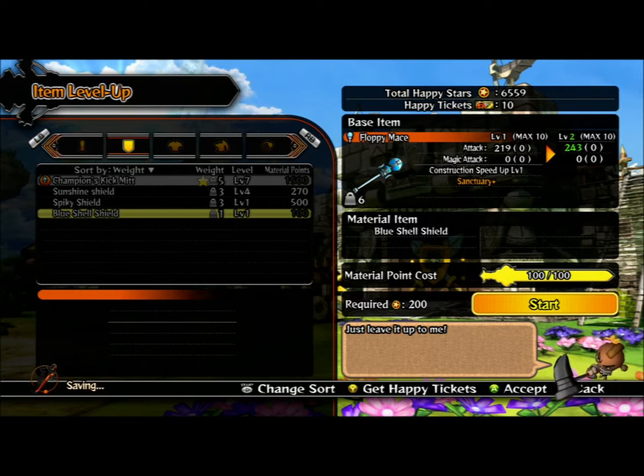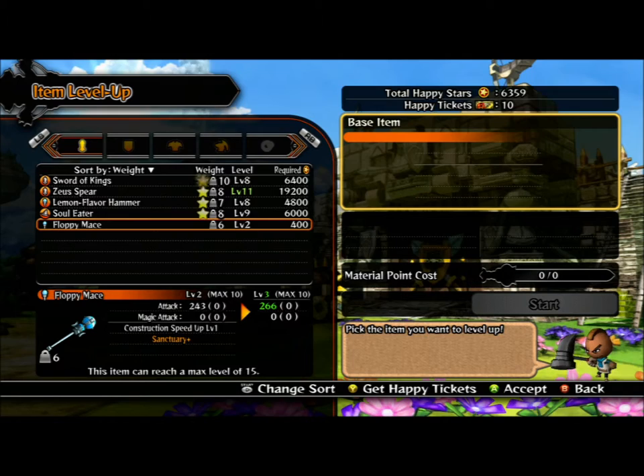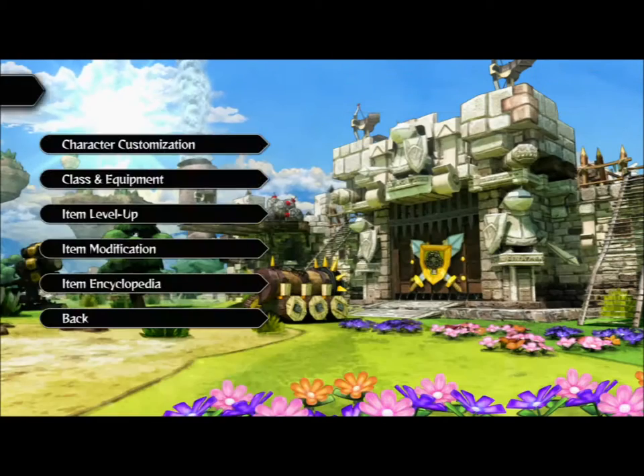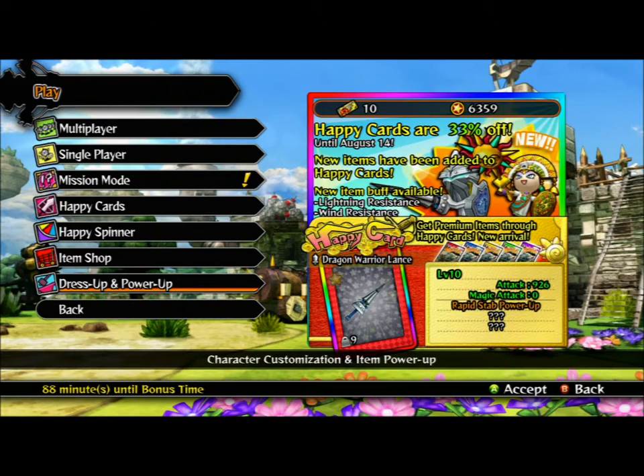That's going to allow you to level up your item. As you get higher levels it's going to require more materials, and at some point you're going to start needing premium items or other high level materials to get to level 10 or higher. Thanks for looking at the video and leave any questions below in the comments area.